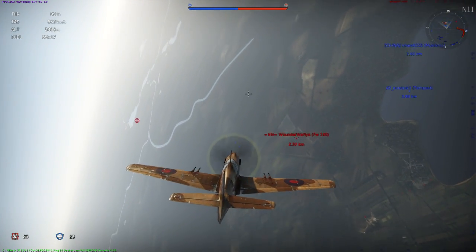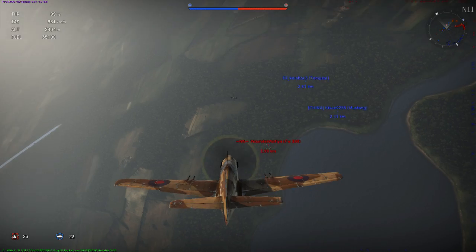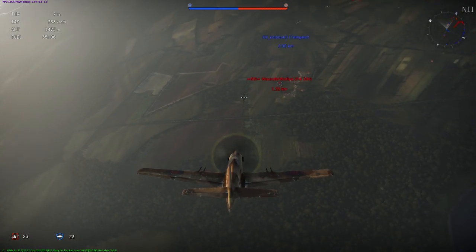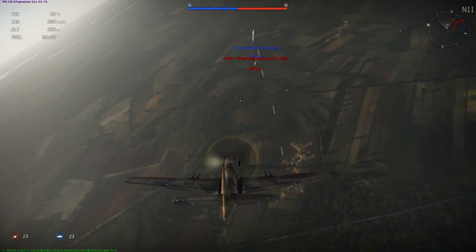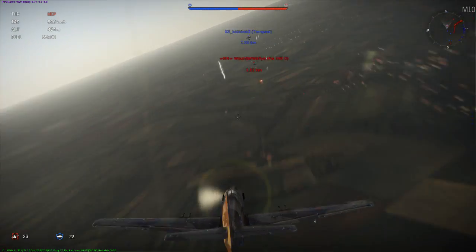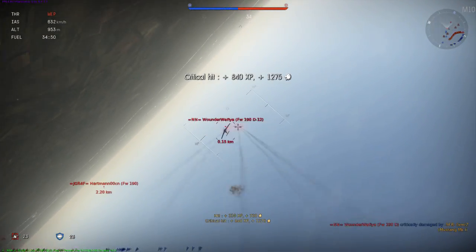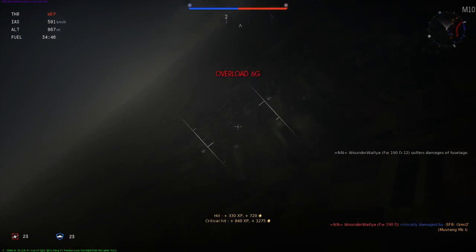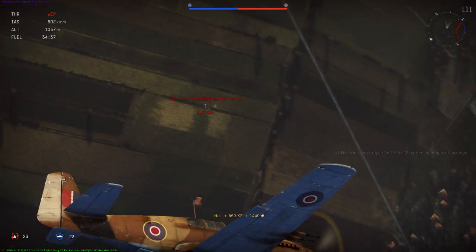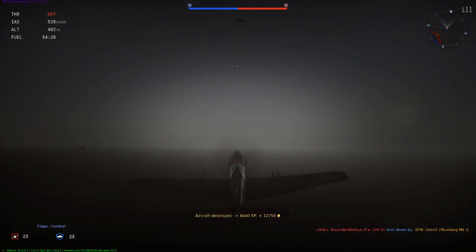The Mustang is aerodynamically very clean and features a laminar flow wing, which reduces the plane's drag but also increases its stall speed. The reduced drag is of course beneficial to the plane's speed, and especially in a dive the Mustang can reach impressive speeds. It has the structural strength to maneuver at high speeds, making the Mustang a great boom-and-zoom plane. This can also be beneficial when you tempt an opponent with weaker structural strength to dive after you — once he gets too fast, you can pull out and he risks losing his wings. On the flip side, the high stall speed reduces low-speed maneuverability and means the plane will stall sooner.